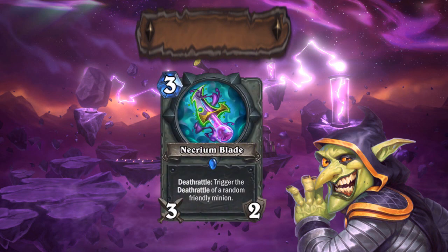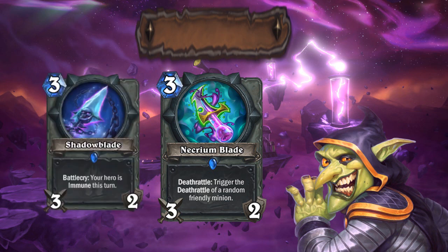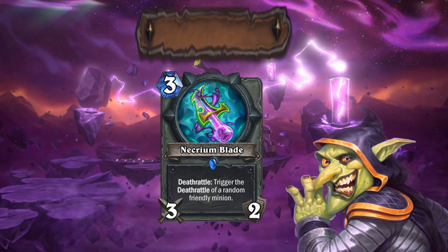Necrium Blade is up next. This one is a bit scary. I saw some people Furycraft a Malygos OTK with this one as soon as turn 7. Other than that, people would prefer the Shadow Blade over this most of the time, but since Blizzard is pushing a lot of Deathrattle minions in Rogue, maybe this will be the overall better 3 drop weapon for the class. Another 4 star rating for me here. But again, it might turn out to be a 5, if people manage to refine a top tier deck with this gem.